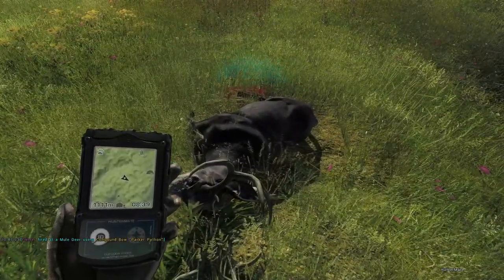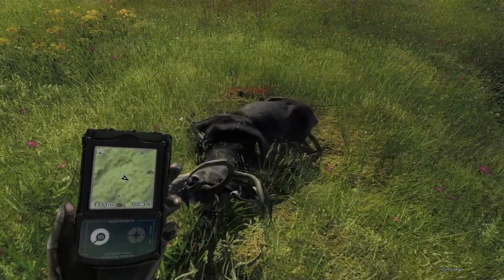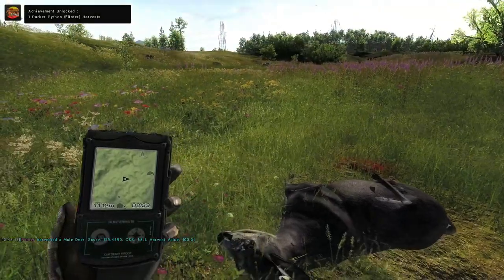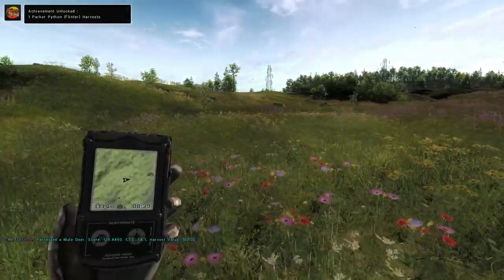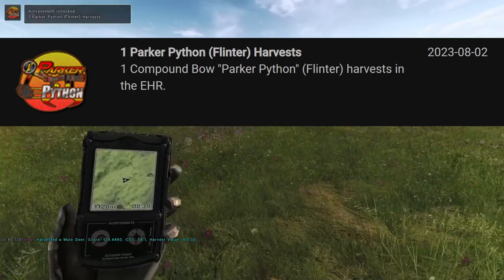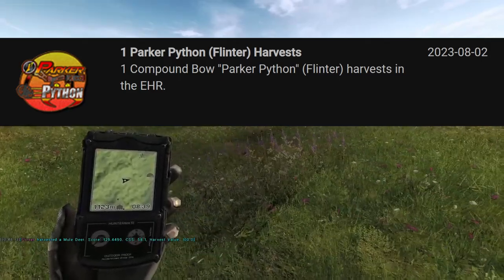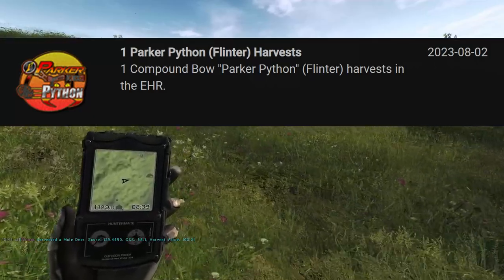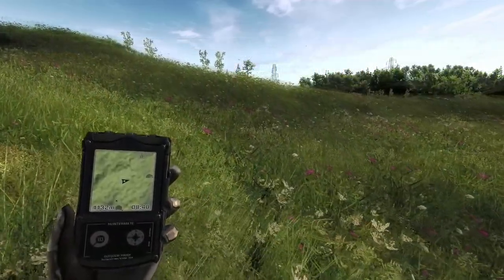I was curious so I did multiplayer just to see what would show up in the chat. It shows like the regular Parker Python, but I'm sure when we claim this in the top left we're going to see one Parker Python Flintzer harvest. Look at the logo too — there's a little Flintzer icon by it. I'll zoom in on that or maybe get an image from the launcher. I love that they actually have specific logos.